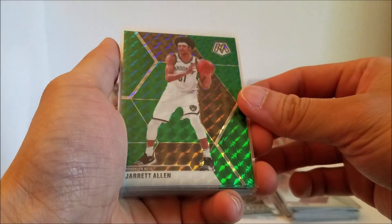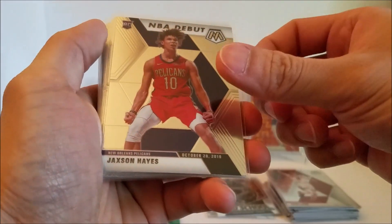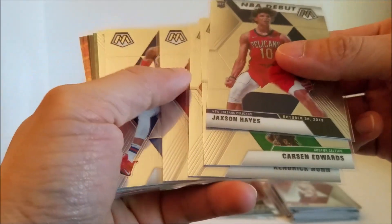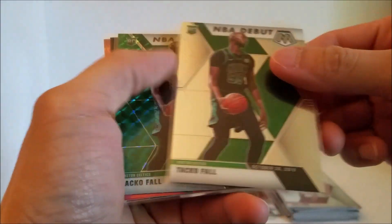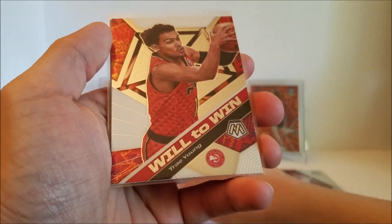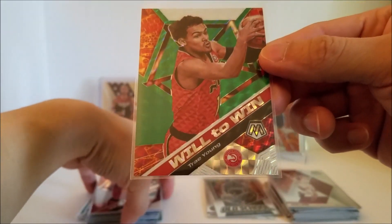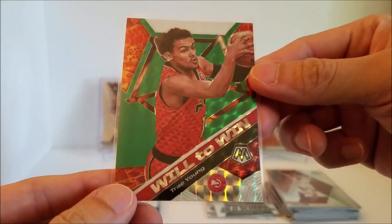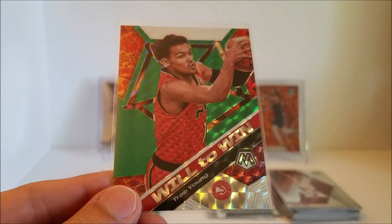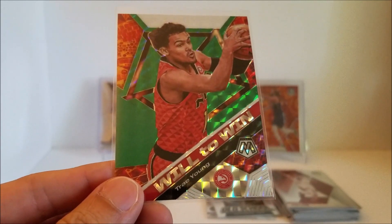All right, for the little recap. Got a few veteran mosaics and some of the rookies: Jackson Hayes, Carson Edwards, Kendrick Nunn, Tyler Herro — nice one to hit — Matisse Thybulle, and the two Tacko Fall. Donovan Mitchell Jam Masters, Will to Win Trae Young, and the green mosaic — probably my favorite card from the box. Overall, a pretty rough box. I guess the dice kind of failed on me there. Anyway, I've been seeing that some places are restocking mosaics again, hopefully you all can find some. Thanks for tuning in — please hit the like button and subscribe. See you guys next time, bye.